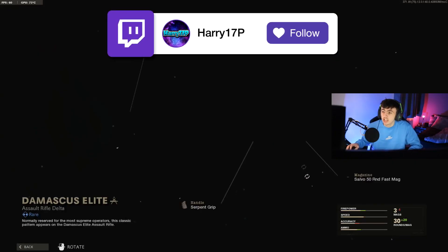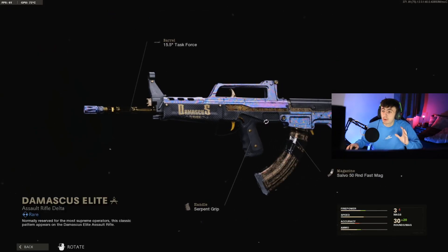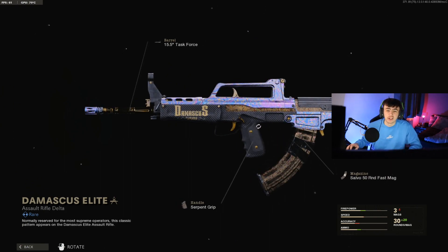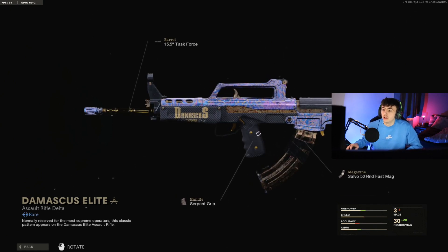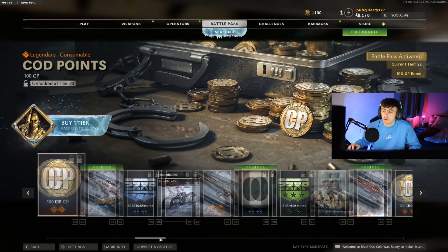Next up is a QBZ gun as well. All the blueprints actually look very, very nice in this. First time we've actually seen a Battle Pass with loads of clean skins in it — usually it's just black and dark green and you don't even really notice them. But this QBZ looks pretty cool with this chrome chameleon camo on top. It kind of looks a little bit like Damascus as well.